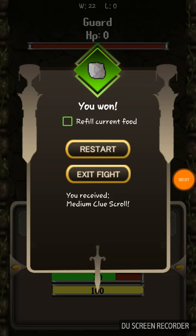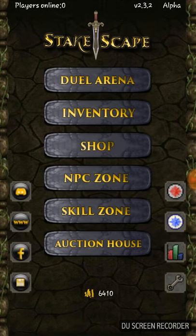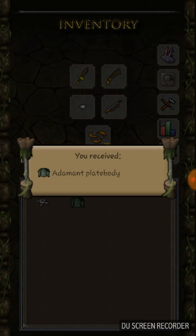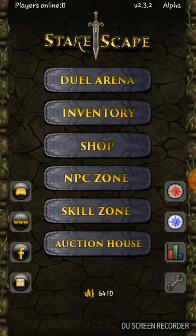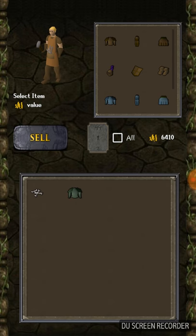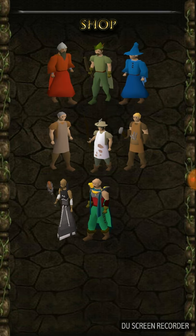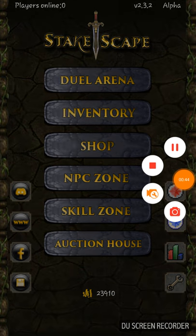The very next kill, what do you know — we get that medium clue scroll. Let's go back over to the inventory. Another adamant plate body. Even though it's a duplicate, it's going to bring us up another 25 grand, which when you sell it back is close to what you buy from the shop. We get a few more drops and we'll have rune plate legs, and then the only thing after that is the rune kite shield.